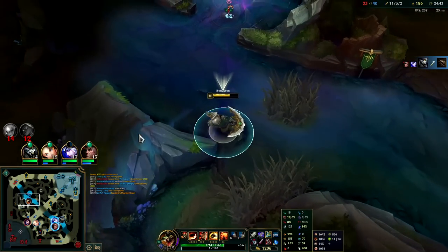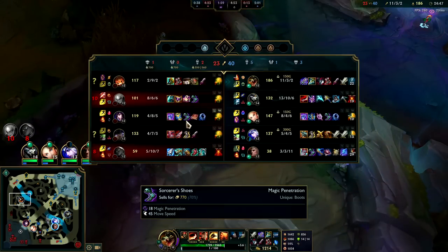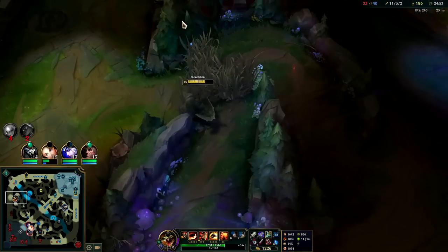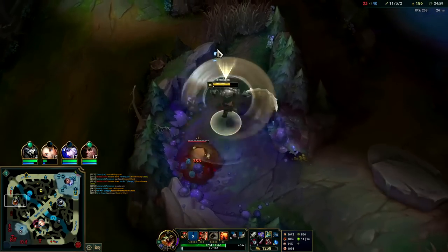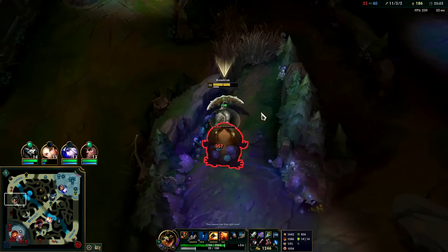Do we have an extra 18% armor and magic resist? That's actually dope — an extra 11 magic resist. It's nearly canceling out Ahri's Orb. It does more the more armor and magic resist you build, obviously. I don't know what's warded — Gnar has a yellow ward so this could be warded right now. Nope, he's in base.